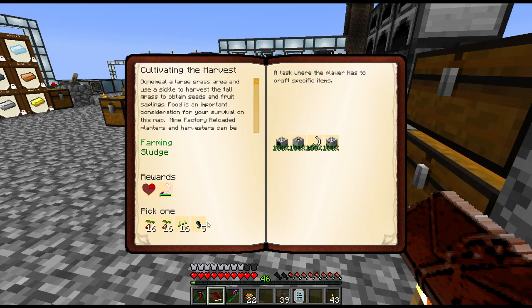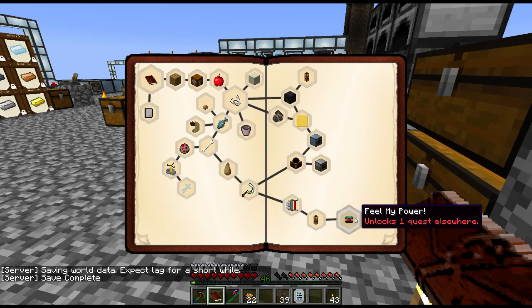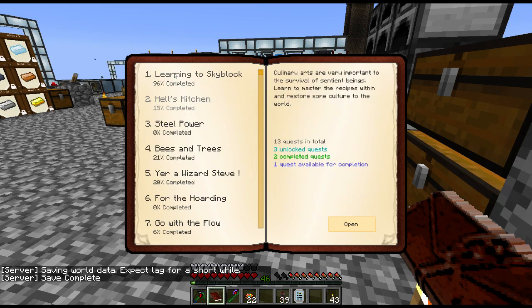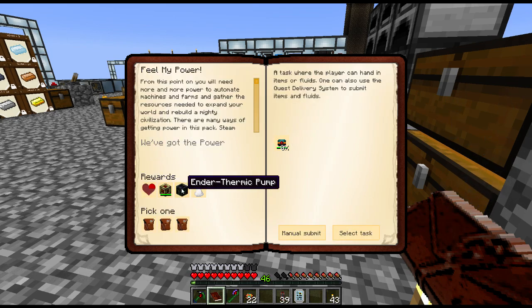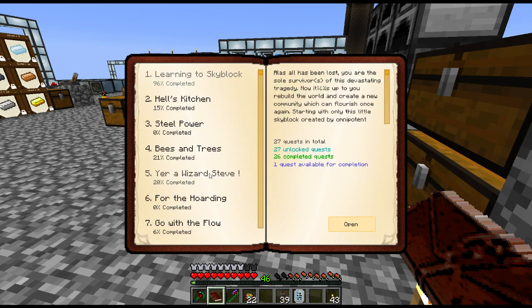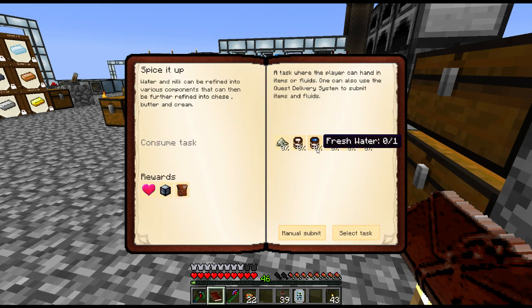What's the next quest? Cultivating the harvest — yeah, I did that one, so that one's fixed. Now it's just this one. I also completed the librarian — made a book binder, I'll show you that in a moment. So now we're just really waiting for stuff to be able to make this. I do like the idea of an endothermic pump. So next one: Hell's Kitchen. Still need a cow.